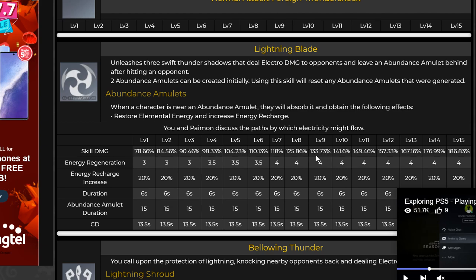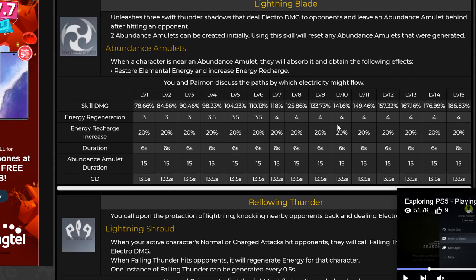This is an assumption right now since we haven't tested it in-game, but I do believe that should be the way it works. On top of that, when you pick up the Abundance Amulet, you get 4 energy if your skill is at level 7 and above. Energy Recharge increases by 20% through the levels, and there are other ways to increase it. The ER buff lasts 6 seconds. The Abundance Amulet itself stays on the field for 15 seconds. Cooldown is 13.5 seconds, but there is a way to reduce it.